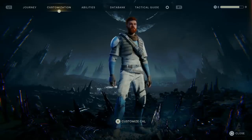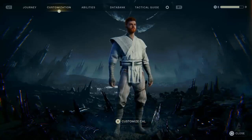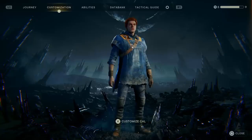In Fallen Order I think the only things you could customize were his outfit and the poncho, whereas in this game you can customize his hair, beard, jacket, pants, and t-shirt. Each of the clothing options also have color options to select from, meaning that there are so many outfit combinations in this game it's actually unbelievable.